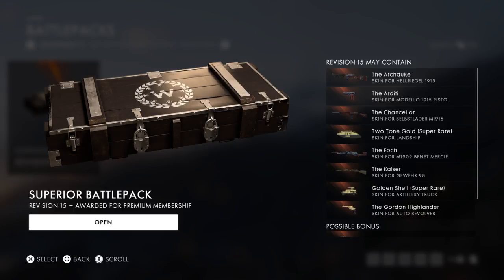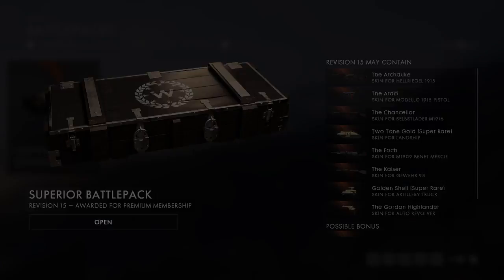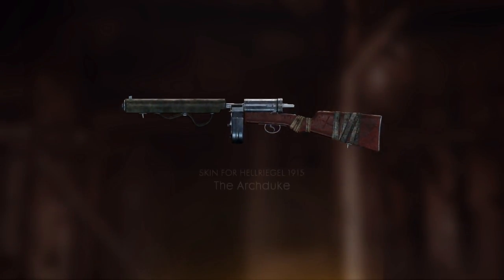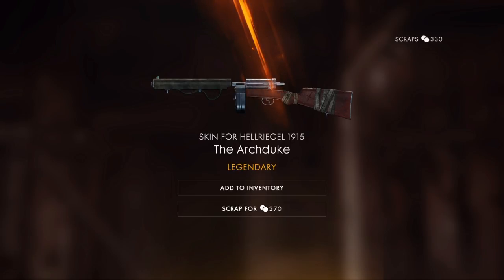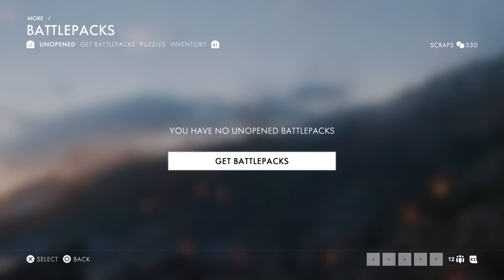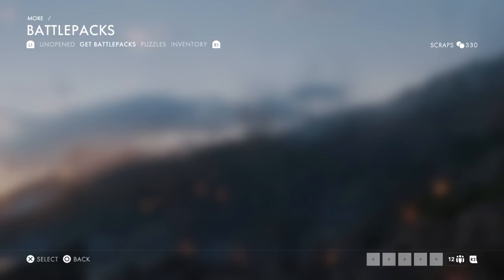Last one, guys. Can we get the super rare artillery skin? I've got two-tone gold landship, I've got the bronze for the landship — super rare, come on, fingers crossed. Hell Raggle — snail archduke, I will take it. Let me spin my scrap.